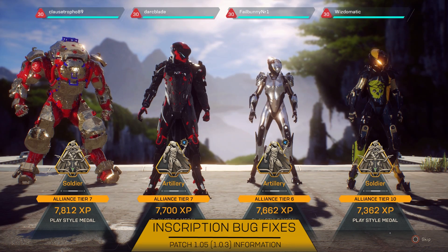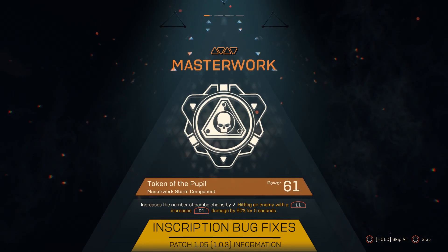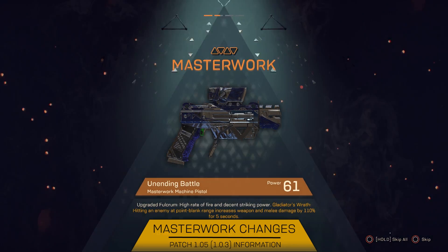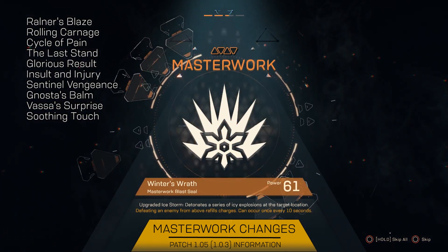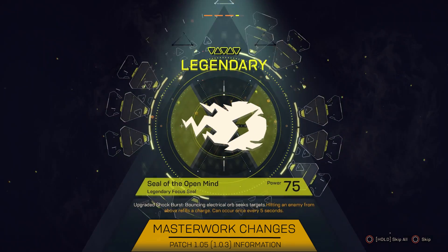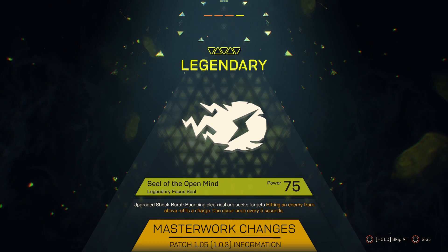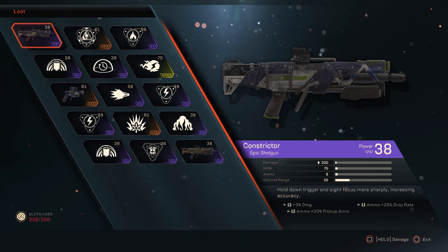Moving on to inscription bugs: the First Delay Recovery inscription is now correctly applying the bonus. The Overheat Delay Recovery inscription now correctly applies the correct bonus. And the Weapon Reload Bonus inscription is now correctly applying the bonus. Moving on to the final section — masterwork item balance updates and bug fixes. They've increased the damage of a number of masterwork weapons across the board, making masterwork weapons a lot more viable. For bug fixes: Raulner's Blaze will no longer roll with incorrect inscriptions. Ablative Shielding now provides the proper boost in shields and armor. The Badge of Devastation will now generate more ultimate charge when triggered. And it should no longer be possible to stack the effects of Gunslinger's Mark more than once.